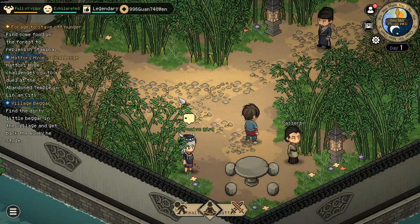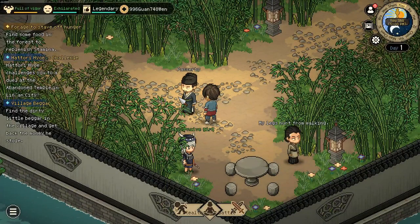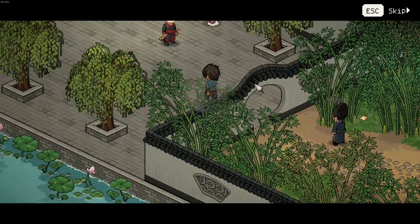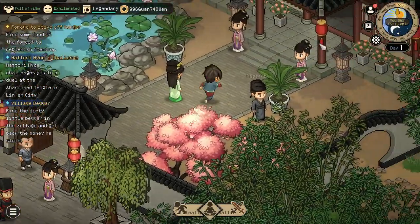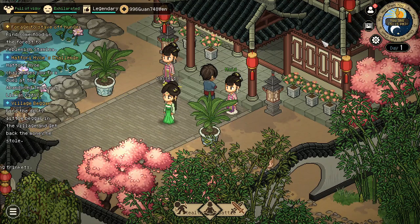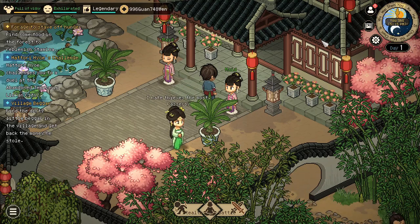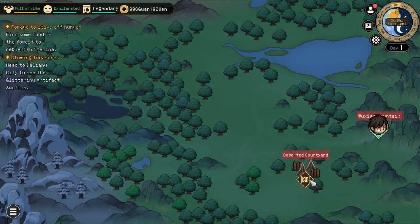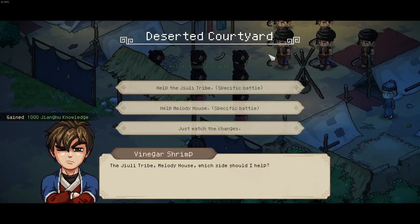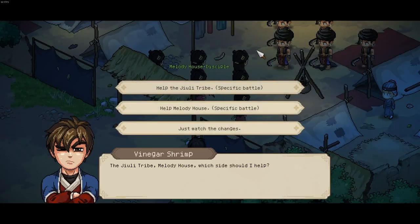The next typical step is to go to the abandoned courtyard. You could still do the maiden puzzle in Linnard City to increase your relation with the Melody House, but we are not going to bother. We are now in the southwest area and can head to the deserted courtyard. Here you will get a prompt whether you want to help one of the parties or neither. In this case, we pick neither, as we want to get benefits from both parties.